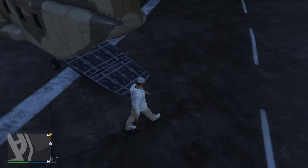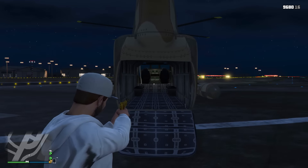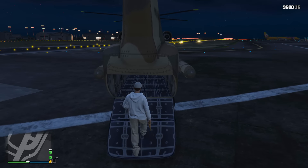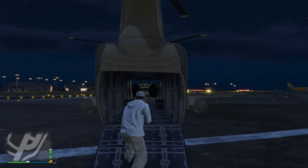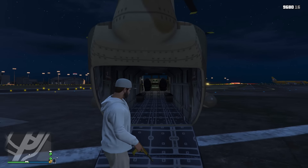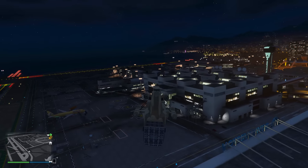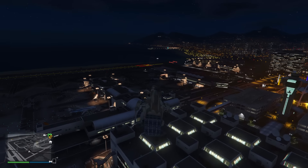Unfortunately, before you get too excited, you cannot walk into the back of the Cargo Bob up the ramp — when you try, you'll hit your head and you're blocked off by an invisible barrier. But what you can do with this glitch is show your friends, and it would also be great for taking cool Snapmatics of vehicles driving up the ramp. You can fly the Cargo Bob around with the back door open, and close it again by slamming the back into the ground once more.